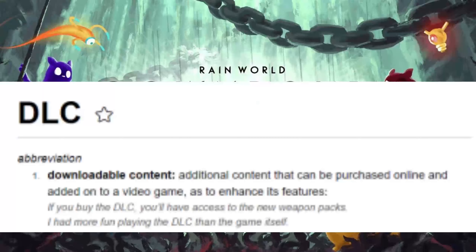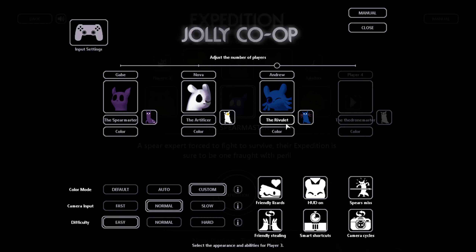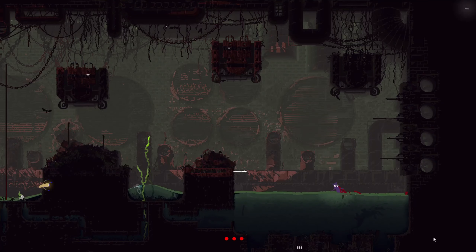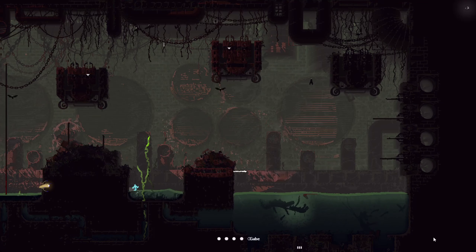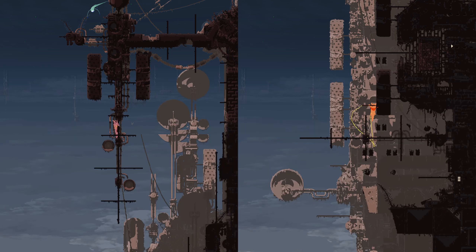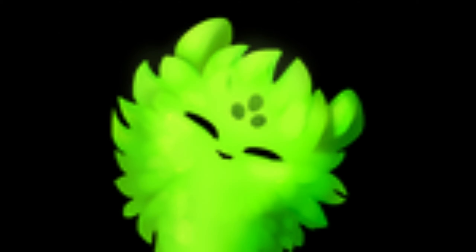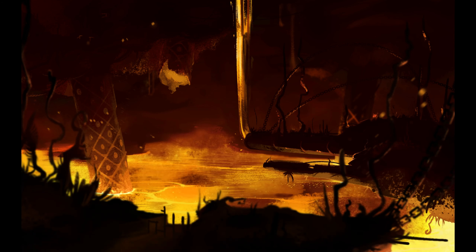Rain World Downpour is a DLC that added more content than the original game even had — from new Slugcats, to enemies, to items, to lore, to game modes, but it also added plenty of new regions. Each of the new Slugcats has at least one new region for its campaign. Spoilers for Downpour ahead. Spearmaster has the Precipice and Looks to the Moon; Artificer has Metropolis and Waterfront Facility; Gourmand has Outer Expanse; Rivulet has Submerged Superstructure and The Rot. And Saint gets three whole new regions and a custom world state: Undergrowth, Silent Construct, and Rubicon.